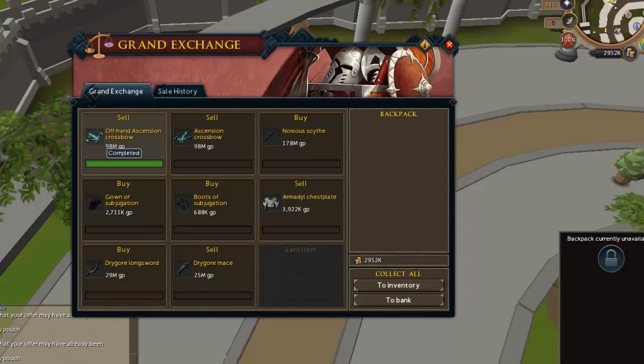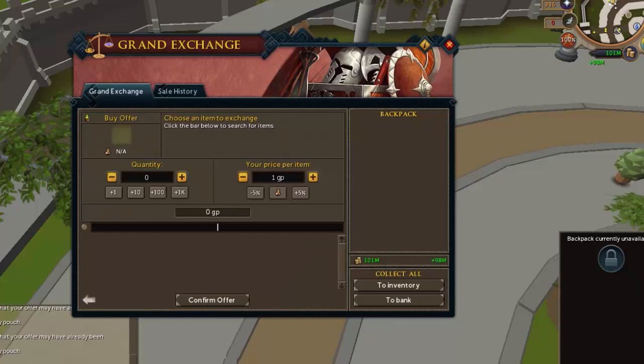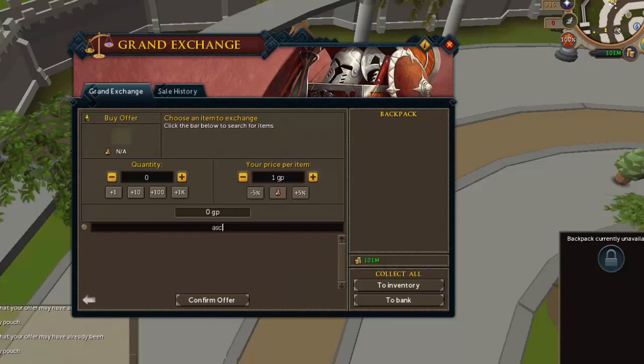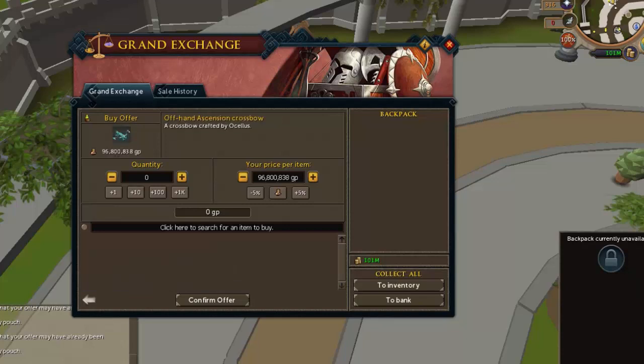My offhand Ascension crossbow sold within one to two minutes. I'm just gonna go back and buy another Ascension offhand crossbow because you can buy two per four hours. This makes it a lot more profitable compared to other items such as drygores, which you can only buy one per four hours.